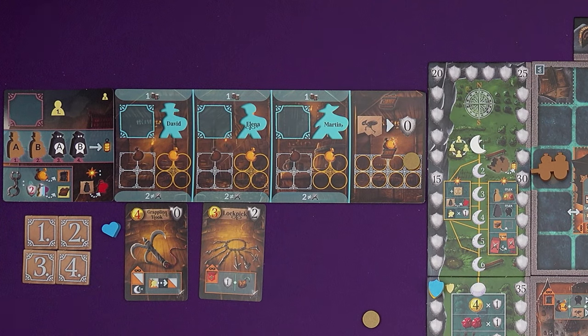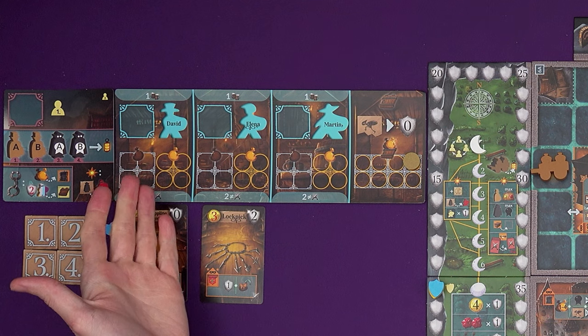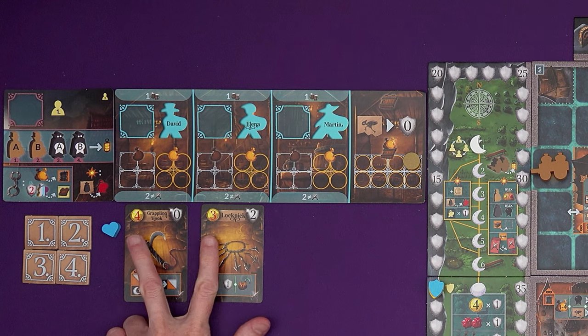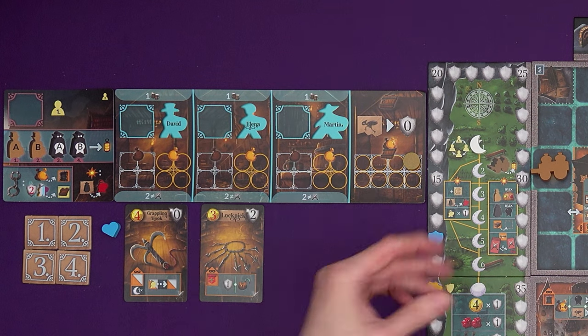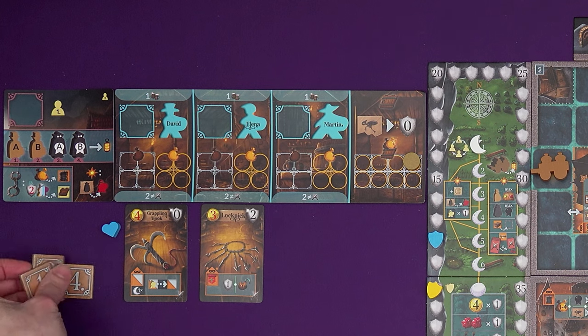During setup, we got a little draft of some equipment cards — three of each. We got three of each and eight starting gold, and we're allowed to buy zero, one, or two of them. We've both gone for two bits of equipment, and you assign them to your different thieves. My team of thieves is David, Elena, and Martin. David has got a grappling hook — he can swing between buildings with that. Elena has a lock pick, which is going to help her steal from houses. This did cost seven of the starting eight gold, but we do get two points for it. You start off with 10 points because you might be spending them as you move between rounds.